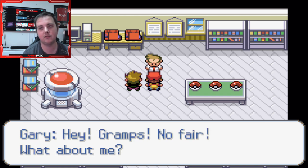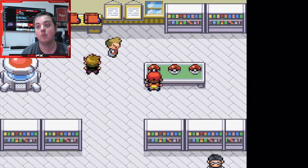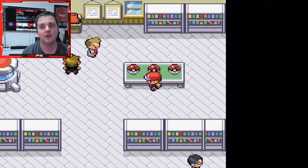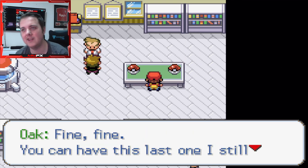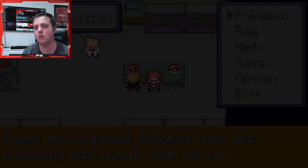Obviously we are doing this as a Nuzlocke — it is not hardcore so we aren't that deep into it. Breloom isn't bad. Calyrex also isn't bad. I'm going to have to go with Calyrex. Let's see what we've got because Calyrex could have no moves whatsoever.